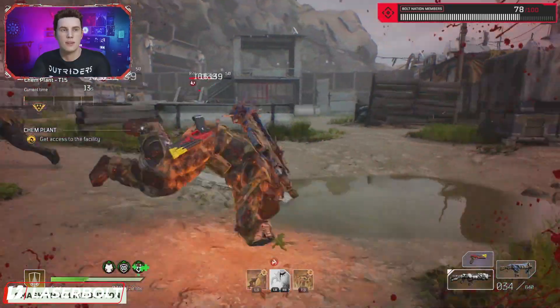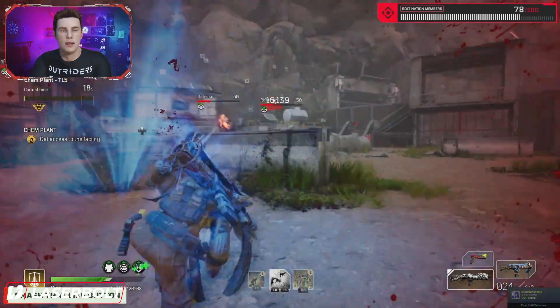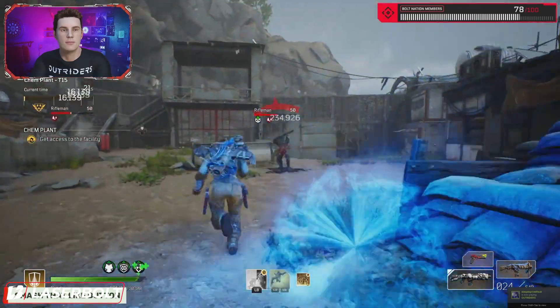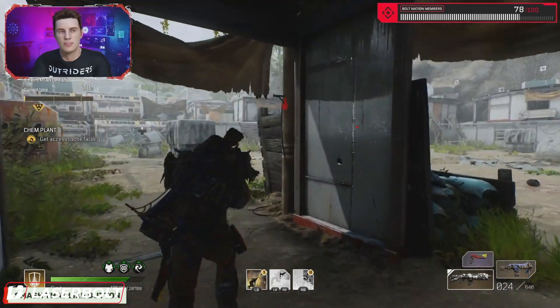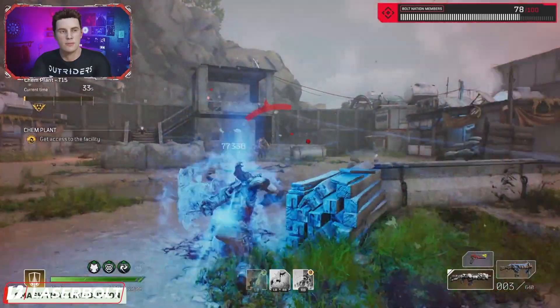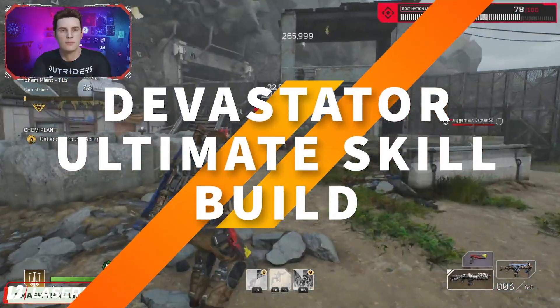If you guys like a different play style, I have other builds like my bleed build, my melee build, and my impale build. If you want to check those out, you're more than welcome to — I'll link them down below in the description. But today I want to present this amazing build that's going to have you having a ton of fun with the abilities from the Devastator. If all of this sounds like something you're interested in, a like would be greatly appreciated.